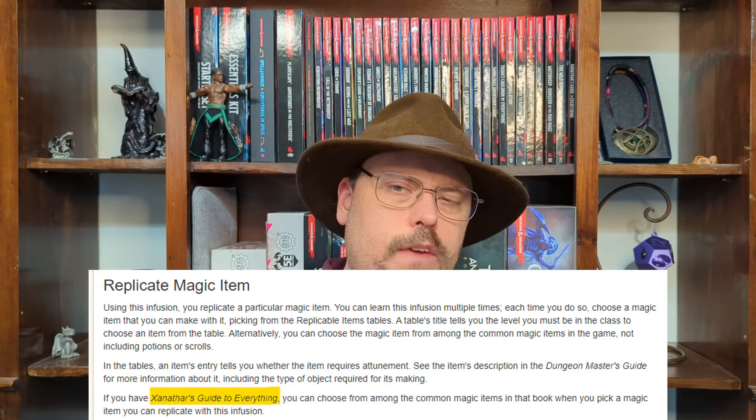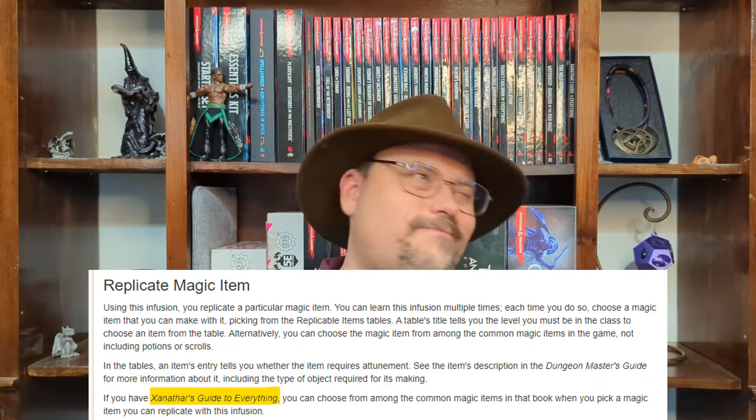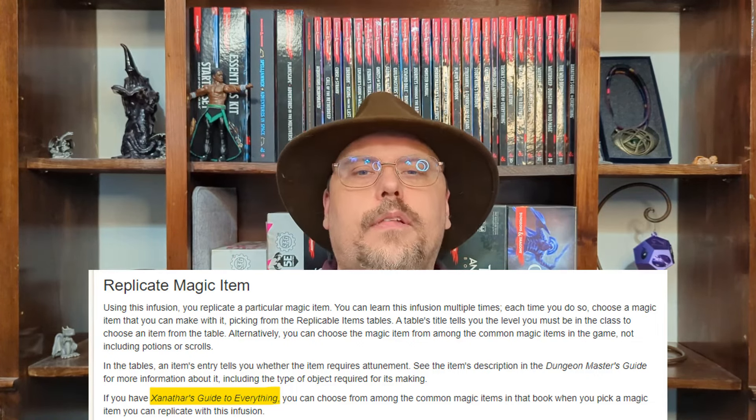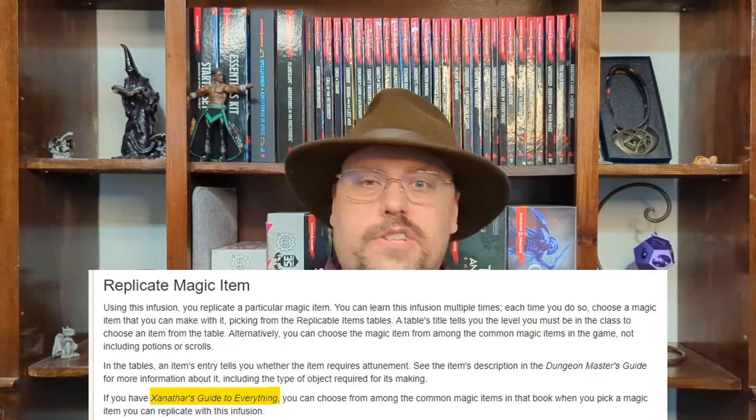So we continue with another magic item replication choice — and remember, each one is their own infusion. With this one, it's going to be a little different, mostly because it's not on the list that is presented to you in the book. So you might miss this one if you don't actually read the text all the way for the Replicate Magic Item infusion. It states that we can alternatively pick any common magic item for our infusion.